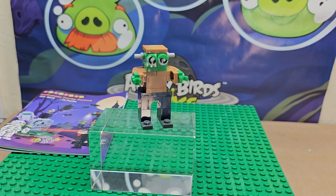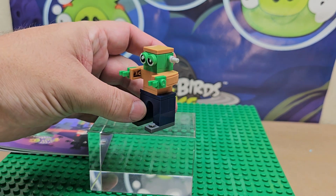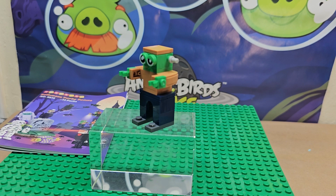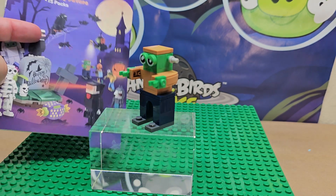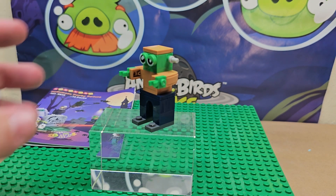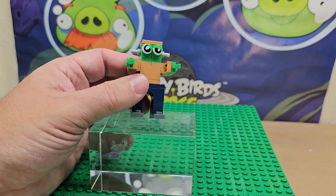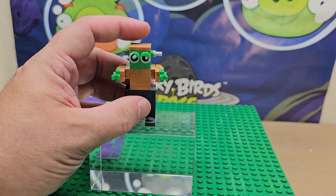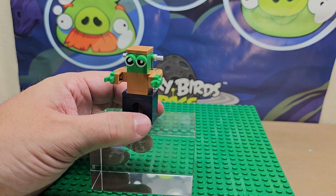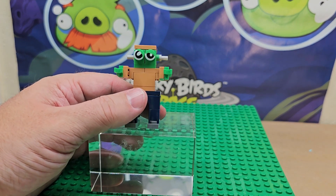He looks like a Halloween goblin, and he can grab onto things. He's a little smaller than the other figures in the set — like the skeleton, Dracula, or Wolfman — he's definitely smaller than those. I like the eyes though, you can play around with him any way you want.